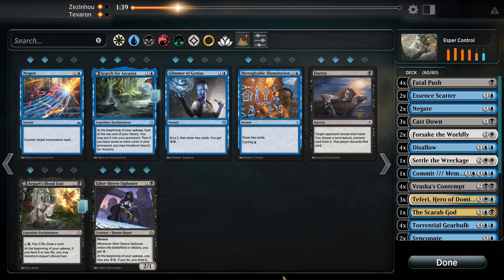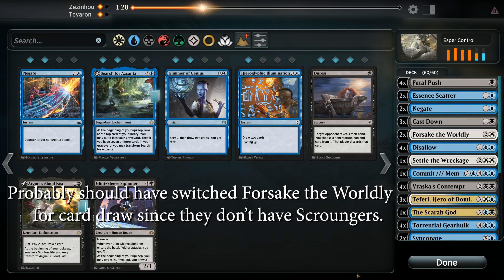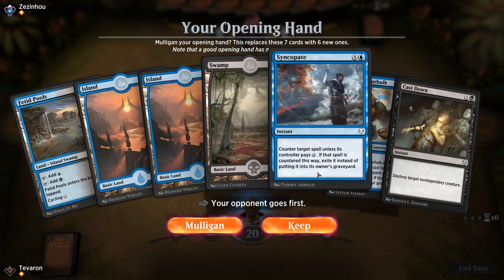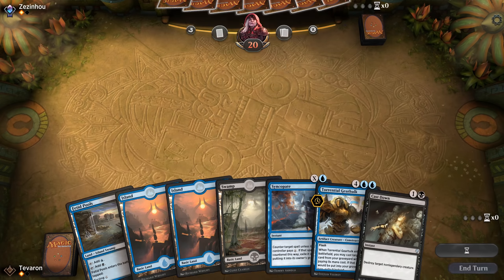We haven't seen a Chandra from our opponent yet, which is not to say they're not running any. I could take a Negate out to bring back a card draw spell, but I think we'll just stick with this configuration and resubmit. This is actually a pretty good hand — we've got early counters and early removal. We'll keep. No white mana, but we don't have any white spells in hand either.